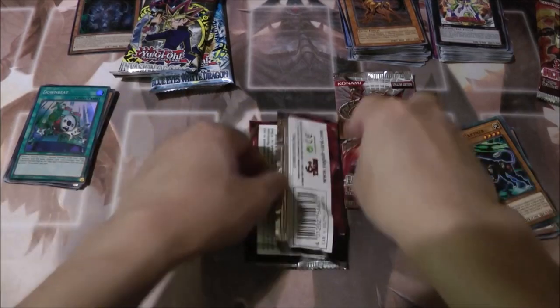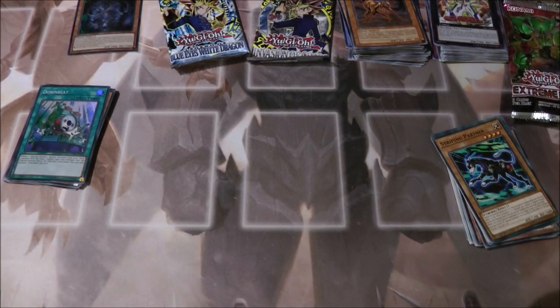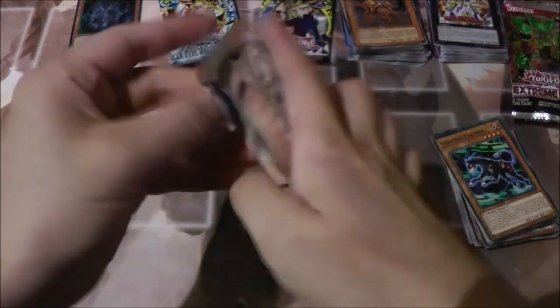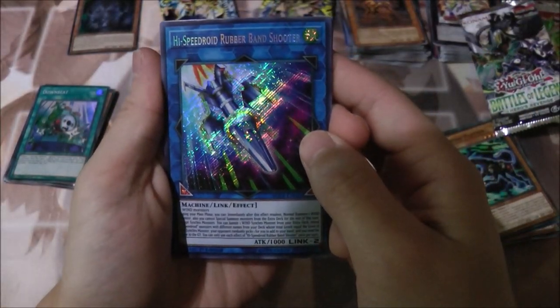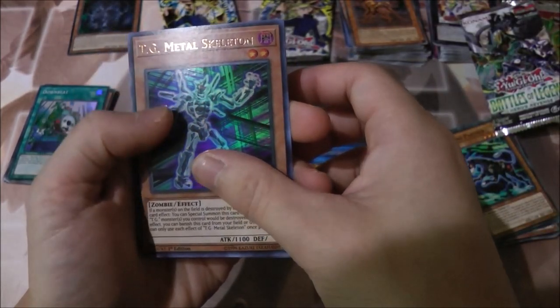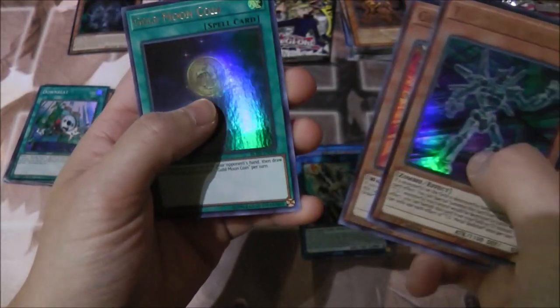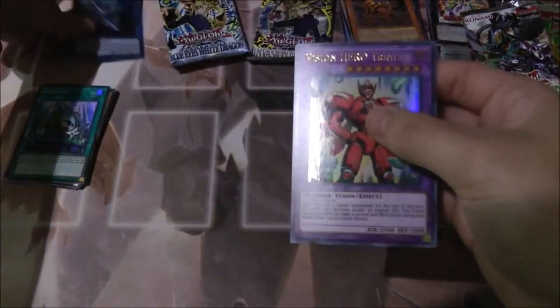Before moving on to the two legacy packs, I'm going to open the Battles of Legend pack I bought. I was originally going to buy two but I was already spending too much, so hopefully we get more hero cards. Oh nice — High-Speed Rider, Rubber Band Shooter, TG Metal Skeleton. Oh nice, Vision HERO Trinity — putting him on the side — Guardian of Order and Gold Moon Coin. Sweet, a secret rare on the side.